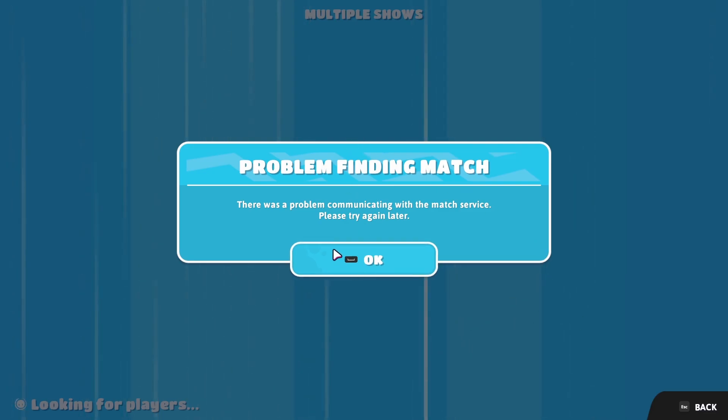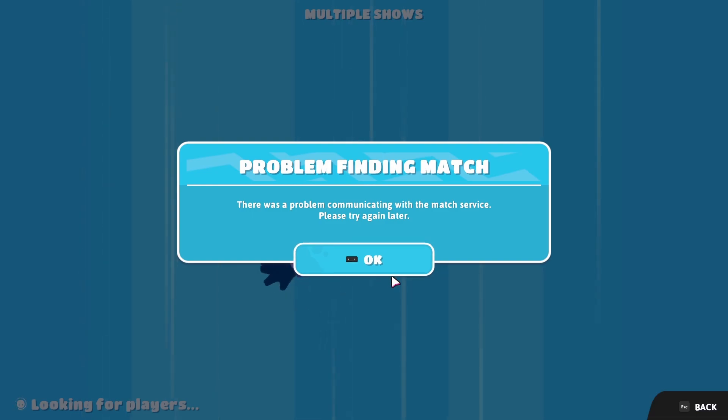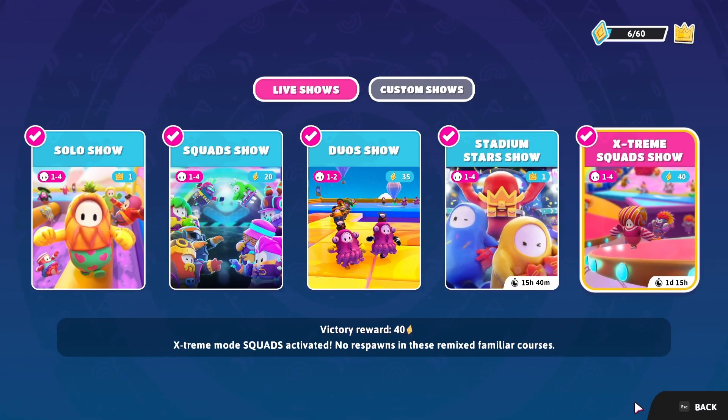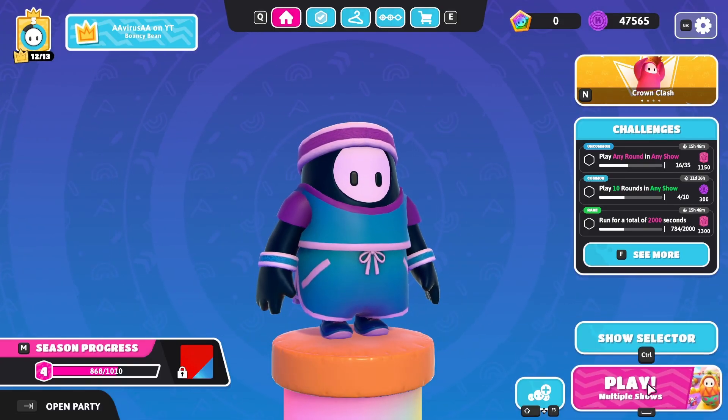How to fix Fall Guys' problem finding a match. You may get this error message because of many reasons: there aren't enough players in your region, the playlist you are trying to play is overloaded with players, or servers are overloaded with players. To fix it, just go to the show selector and select all the shows, then try to find a match.